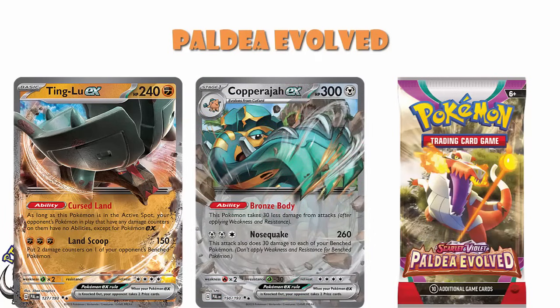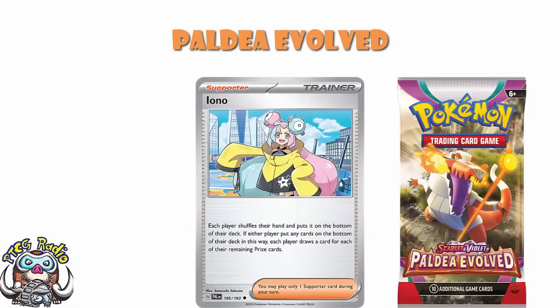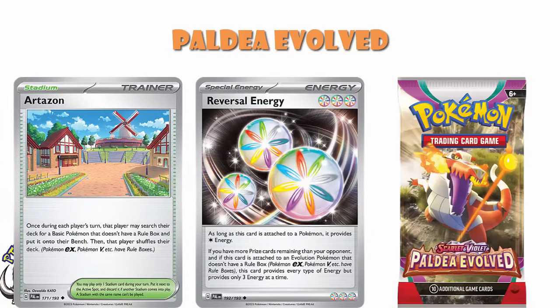Let's not forget Squawkabilly is a really good staple for early game draw in a bunch of decks. And then of course you've got Iono as a staple in every deck as a draw-slash-disruption card. You've got Artisan, Reversal Energy — I could keep going, you get the point. Playability-wise, Paldea Evolved is a very good set.